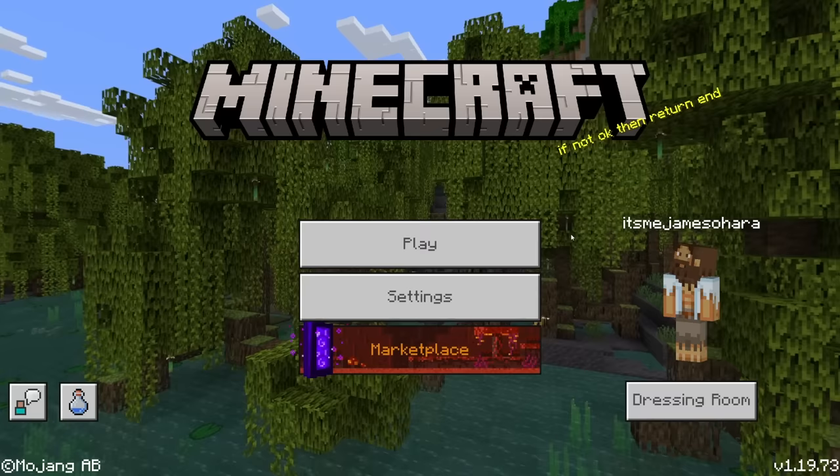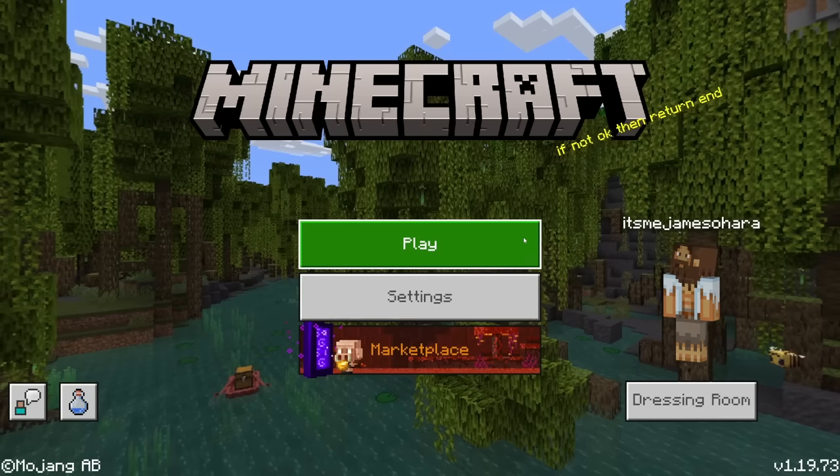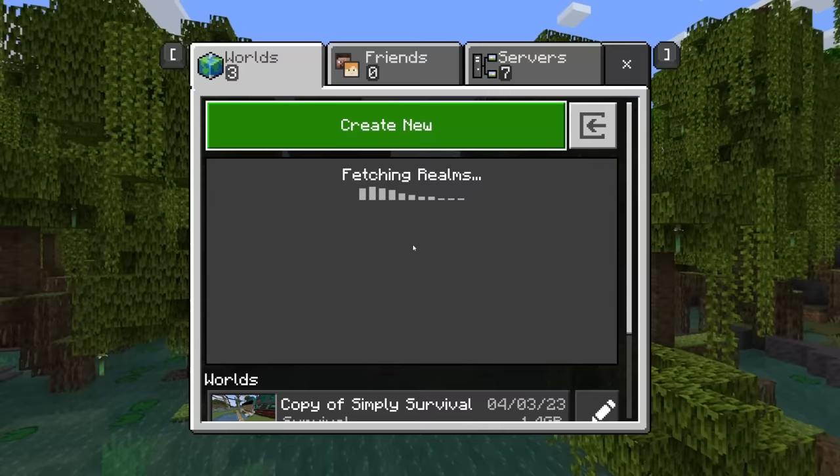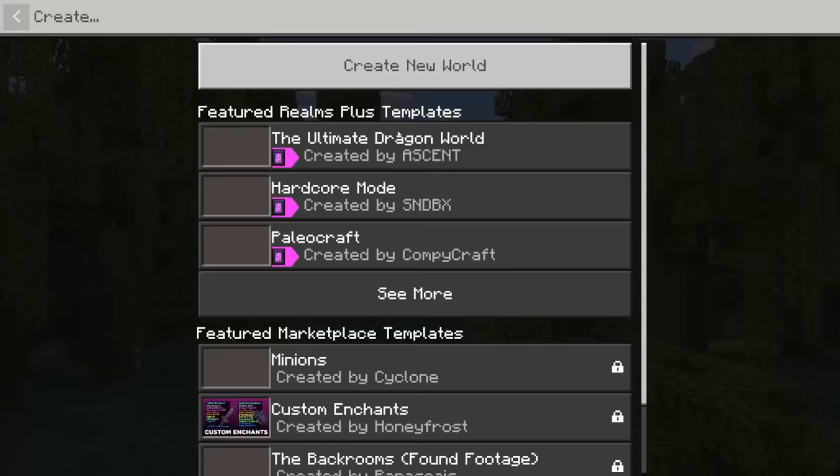Of course it's a lot of help if you want some help with achievements, or another simple use could be just for map building or something like that. That being said, let me show you exactly what you've got to do. First of all we're going to click play and we are simply going to create a new world.